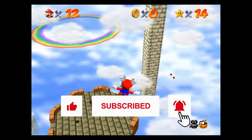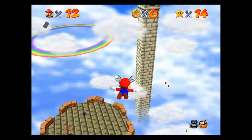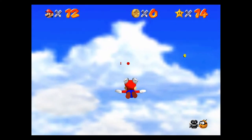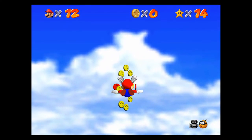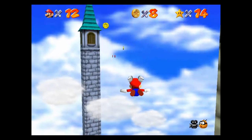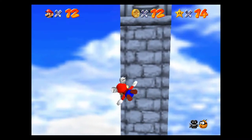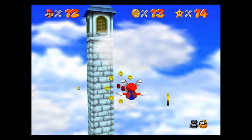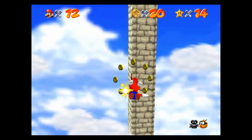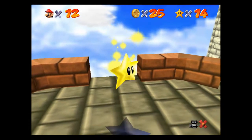So this is the Wing Cap power-up and what we're going to do in this level is collect all eight red coins so that we can get ourselves an extra star — it's one of the castle secret stars. It just makes it so difficult because once you get going here it's super hard to control Mario. Can I do it? Yes, I did it first try! Wow, I cannot believe I did that first try.